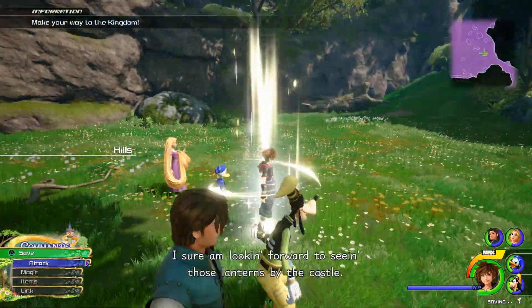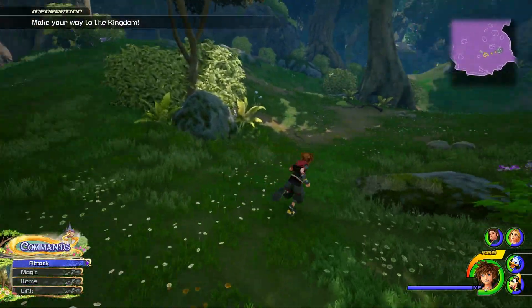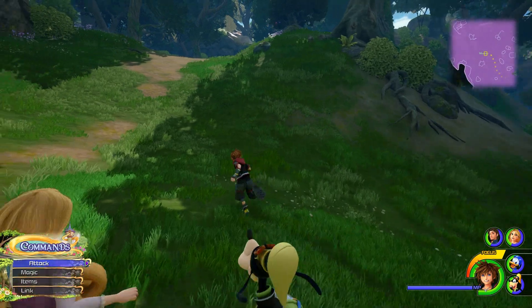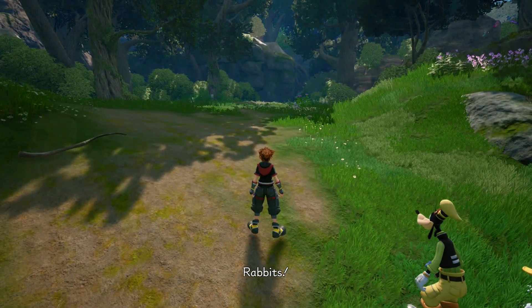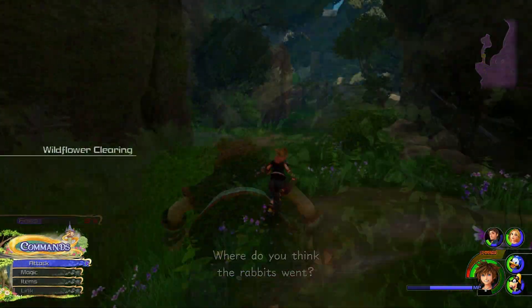Step 3: The Rabbits. This one's a little bit trickier to find — I missed it on my first playthrough — but listen to Rapunzel after the water. She wants to see what's on top of the hill. Follow her to find some rabbits and trigger a heartless battle. Once you defeat them, the rabbits will show you a hidden path that will give you another accessory.